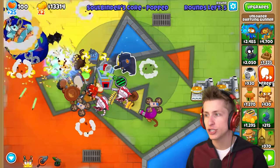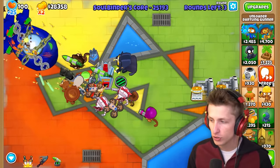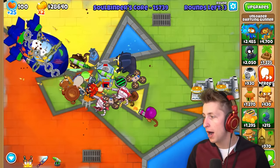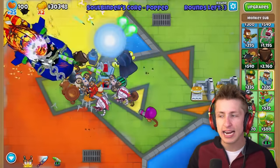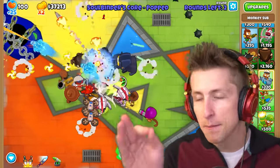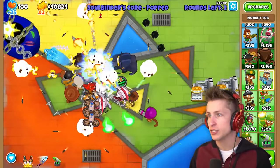The unloader dartling gunner is just way too powerful - insane giant AOE damage. Every single dart from the dartling gunner - he shoots like 10 in each row, and each one pops into three additional darts because it has airburst darts like a submarine. So every single dart also pops into three other darts. That's like 30 darts per burst - technically this guy's shooting like 300 darts a second.